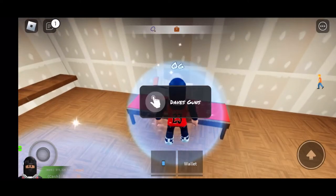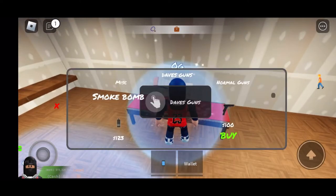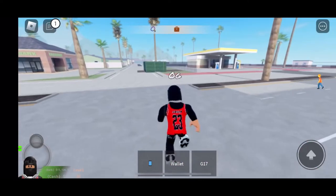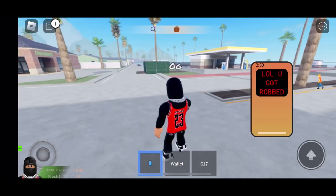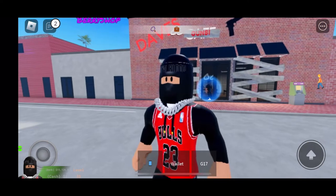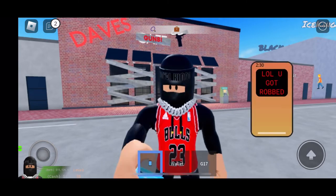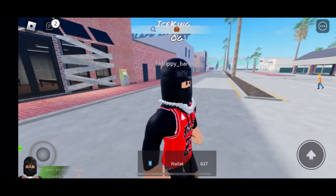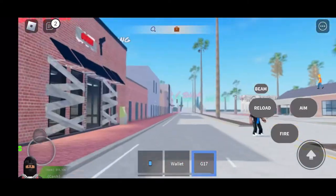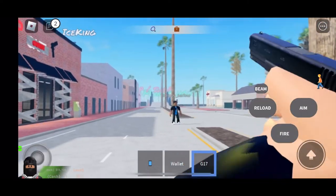The first thing you want to do when you get in the ghetto game is you want to get a car. These tutorials basically want you to save up for a car and then start stacking your money from there. First, you want to go to the black market.